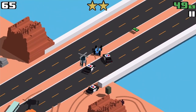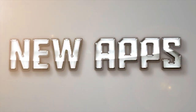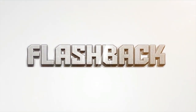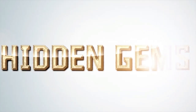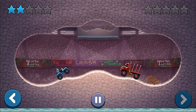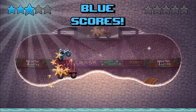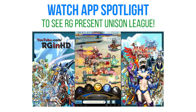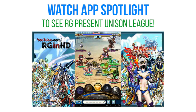Every week I show off the best mobile games that week in our series AppSpotlight. Each episode we show off two new mobile games that were just released, a flashback game that you may have forgotten about but still a lot of fun to play, a hidden gem game you might not have heard about before, and even a mystery app to round out each episode. This means you can find five new incredible mobile games to play every week. In this weekend's episode, RG came over and featured Unison League as the mystery app, so be sure to check out that episode — link in the annotation and description.